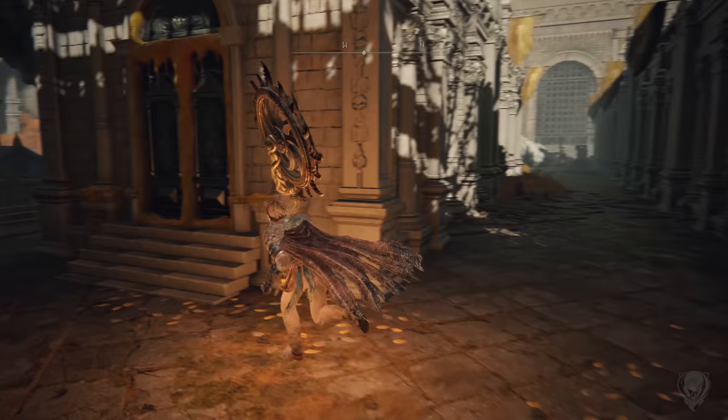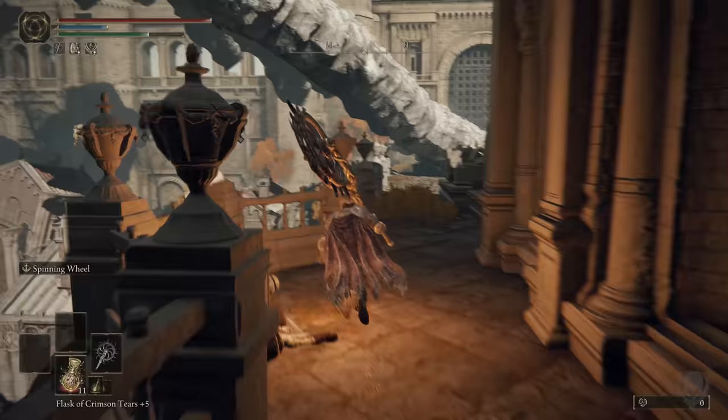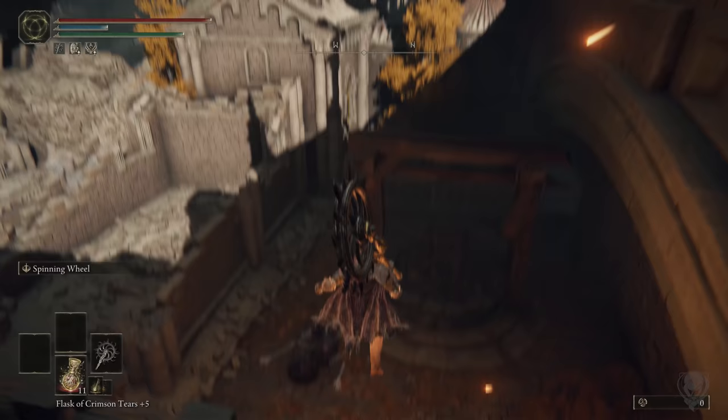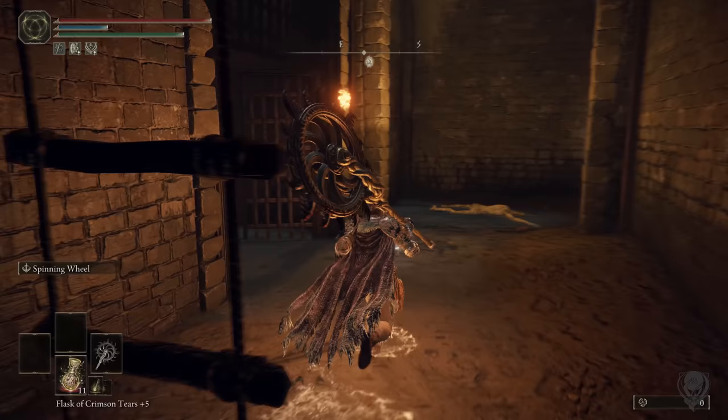As soon as we come out through this door you're going to see an archer out in the distance — he will shoot at you. The best way to avoid him is to just go to the left. Follow this, then we're going to jump over the railing to our left at this higher building, and just past there is a well — we're going to go into this well.